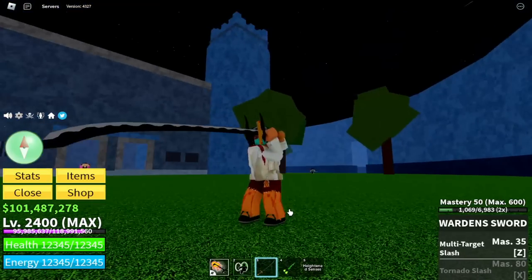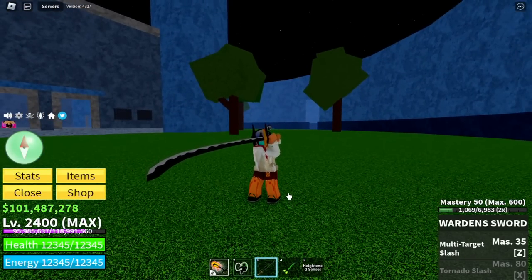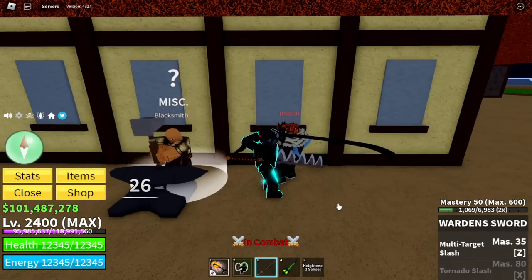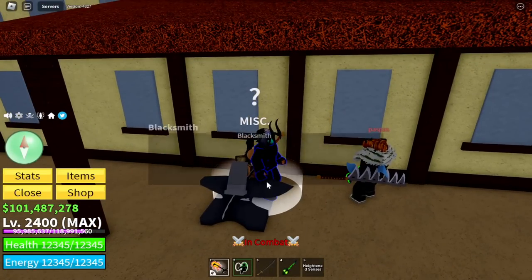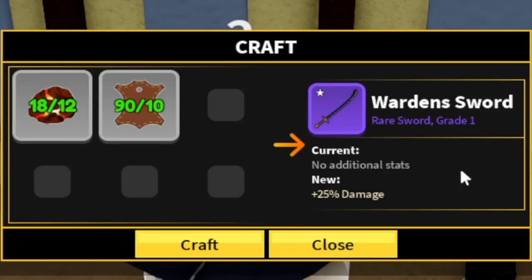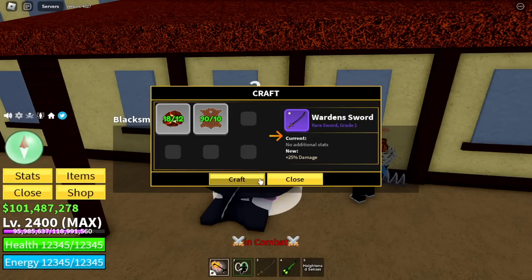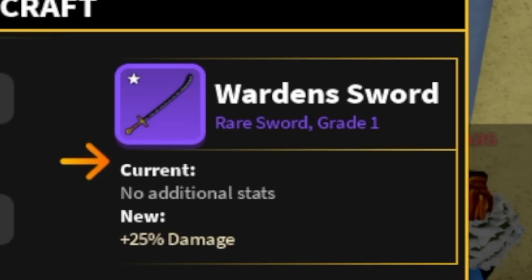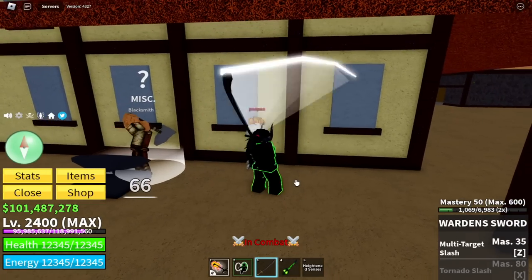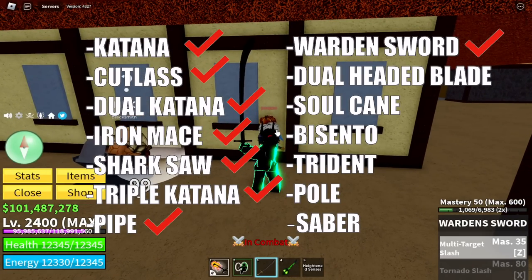Next up we're gonna upgrade this sword. Let's head back to the Pirate Village. The damage is 26. Shout out to my other account. 26 damage. Now to upgrade it, we need Magma Ore. I'm gonna show you where to get it later. If you upgrade this, it will increase the damage by 25%. There you go, 33 damage. Updating the list, we are now done with 8 swords.